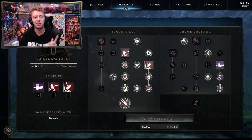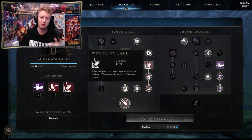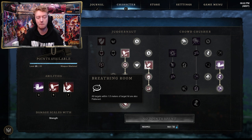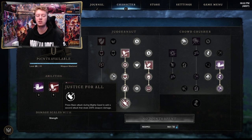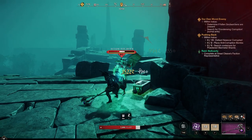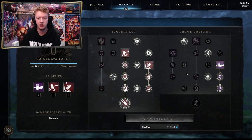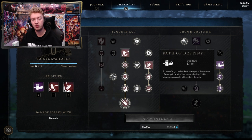You also get 20% damage reduction which is nice. Wrecking Ball is a ground slam attack similar to Gavel, and once you have both specs you actually flatten everybody on the ground within a 1.5-meter radius — amazing for both PVE and PVP. Justice for All is the capstone: it adds a secondary attack to the Mighty Gavel ground slam — if you click again mid-animation it slams once more, essentially doubling the damage of that attack.